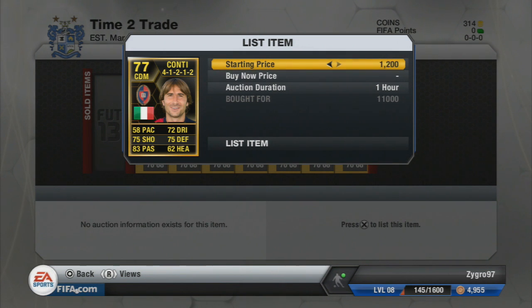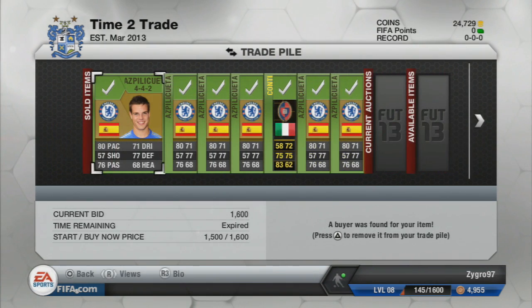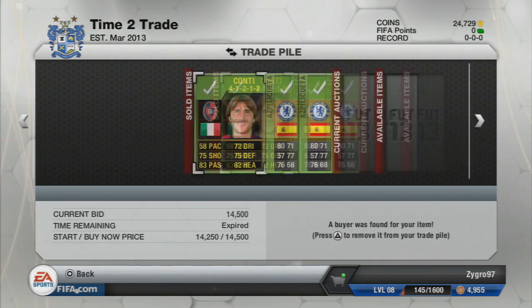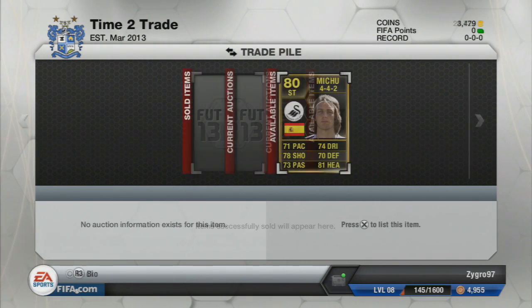The next deal was this Conti. We paid 11,000 coins for him — he's in a 4-1-2-1-2 formation, in the Serie A and Italian. He's one of those cheap, sort of popular informs; I've seen him in quite a few squads. We're going to list him for 14.5k, which will be around a 3k profit after tax. You can see he does go ahead and sell, along with the Spill Equators, leaving us with 24,729 coins.